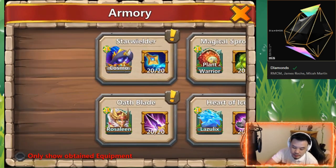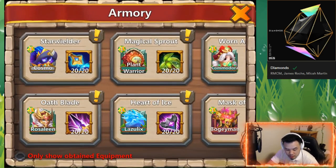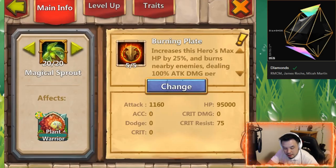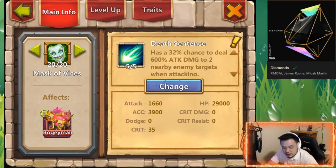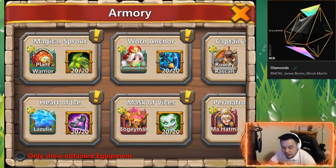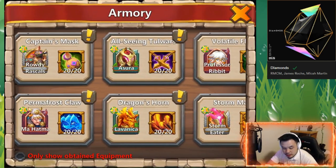For Traits, a lot of important heroes I usually put Accuracy because I want them to hit the heroes. Important heroes like her — because she's gonna be doing a lot of damage — I put Plant for survivability. Lazulix I do put Accuracy. I know Sasquatch needs to hit the target to freeze, but not everybody needs to hit the target — important ones I'm gonna put Accuracy for sure.